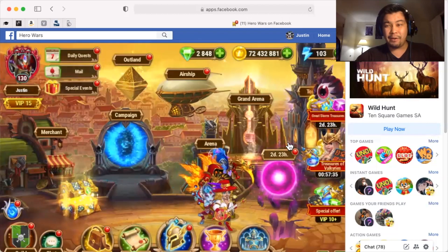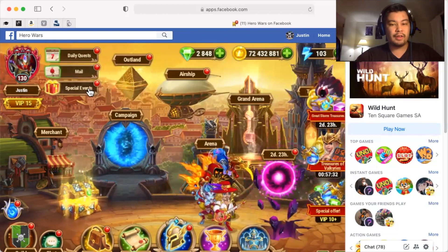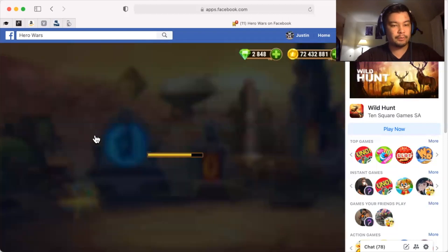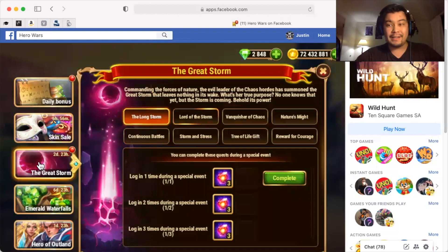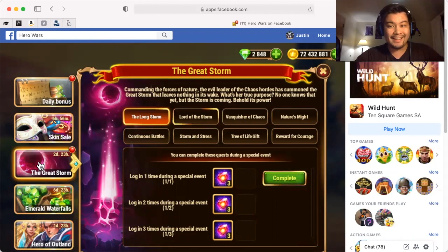We can already see a pretty cool animation that takes us to the actual adventure portion — it's a solo adventure. Here we have the event details. Commanding the forces of nature, the evil leader of the Chaos Hordes has summoned the Great Storm that leaves nothing in its wake. What's her true purpose? No one knows yet, but the storm is coming. Behold its power.